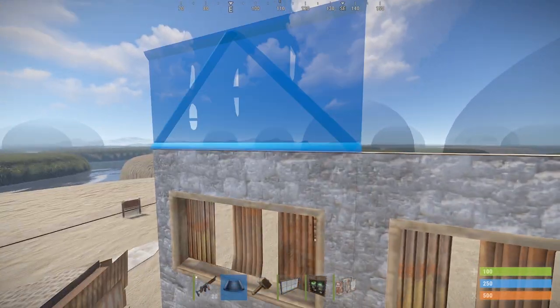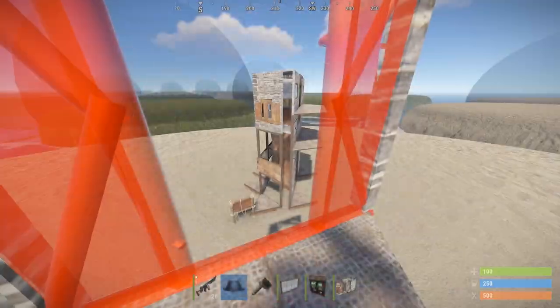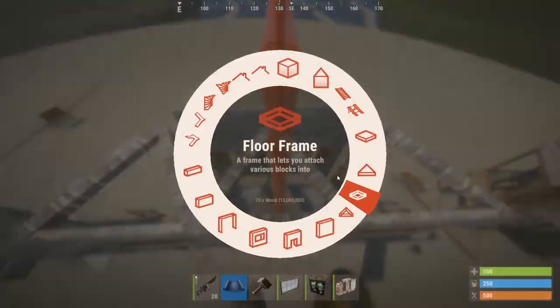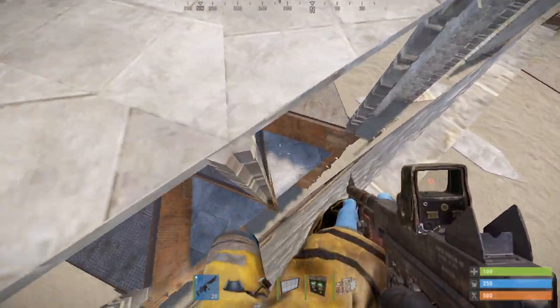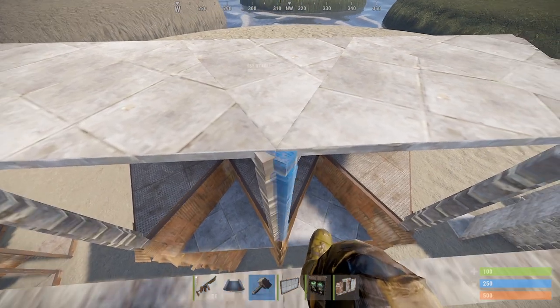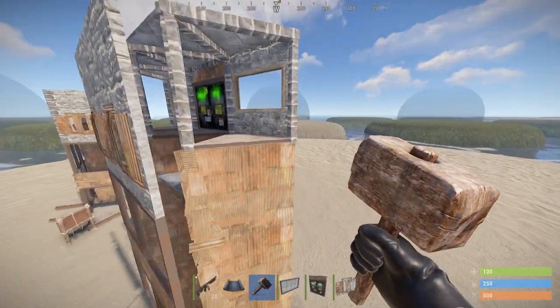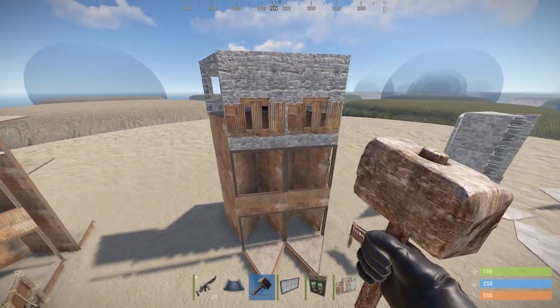Place a half wall on all the window frames and finish the inner portion of your base. Then place the roof over the shooting floor connecting to the main base — this should make a peak allowing you to shoot people inside your shooting floor in case of a breach. Your shooting floor is now complete and you can upgrade your roof now. Once again upgrade all remaining stone to metal when possible to increase breaching costs.